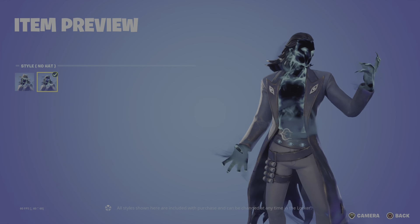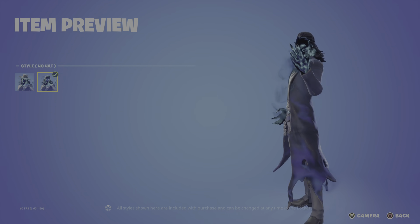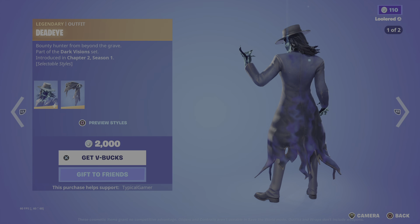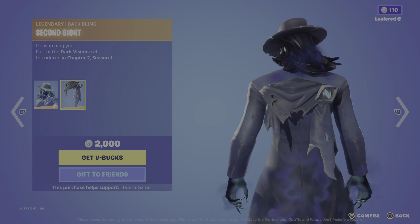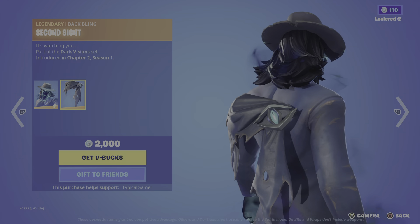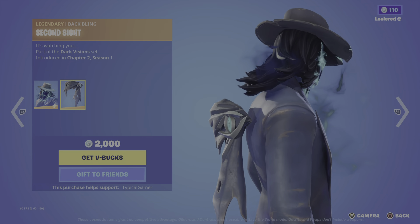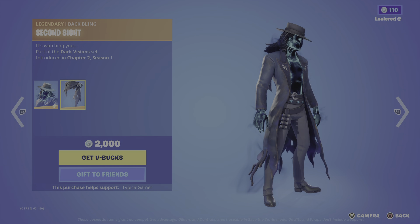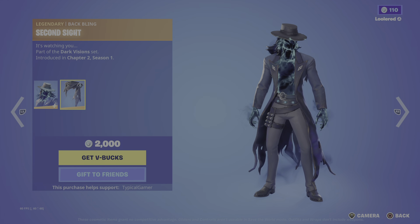We got the new hat style so you can see his hair better. It kind of does make a difference from the back. And then Second Sight, which is his back bling — it's watching you. I don't know about the back bling, it looks okay I guess. It kind of goes good with him, but it also doesn't even touch him, so it's kind of strange. Lots of effects on him as you can clearly see.